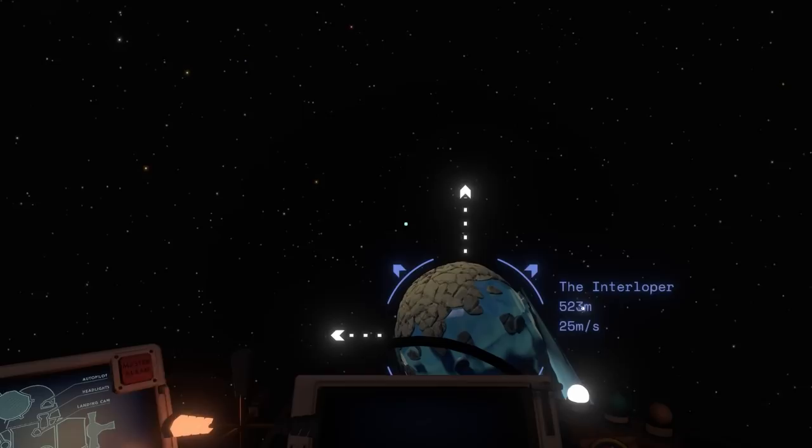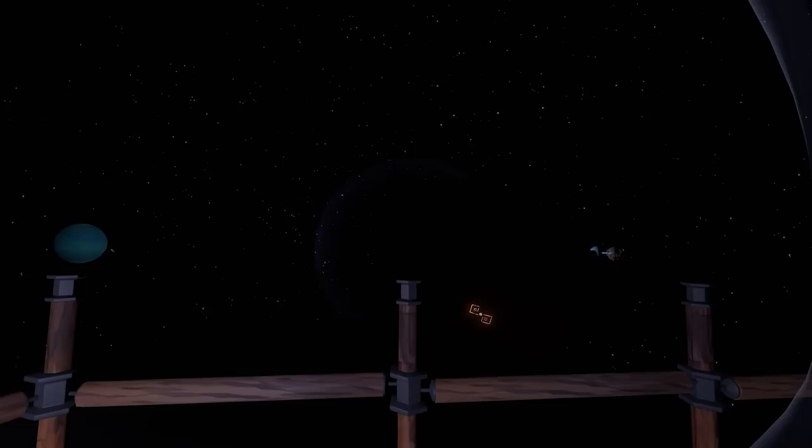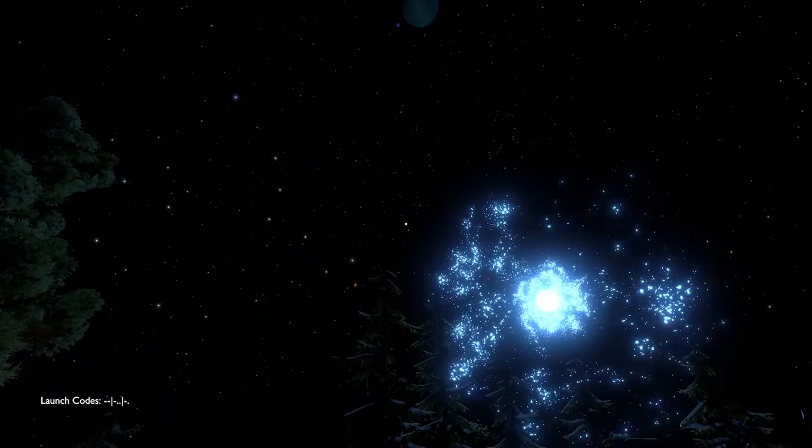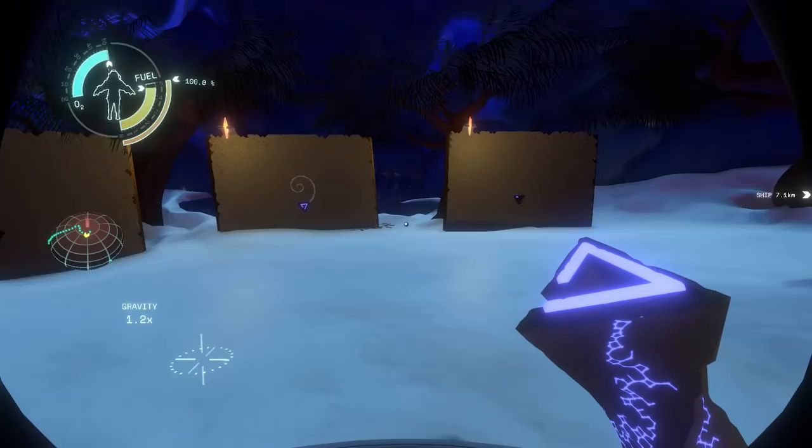Outer Wilds is an open world exploration game set in a solar system on the verge of destruction. The sun is about to go supernova and take everything with it, and it's a destruction you get to witness again and again and again, because you're trapped in a 22-minute time loop. That's 22 minutes to reanimate from the dead, hop back into your ship, and find the secrets and learn lessons that may help you get further in the next 22 minutes. It's basically Interstellar meets Groundhog Day.